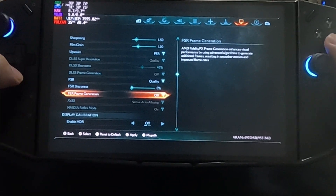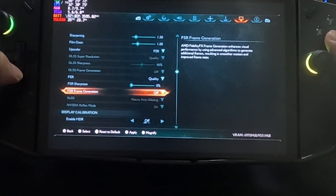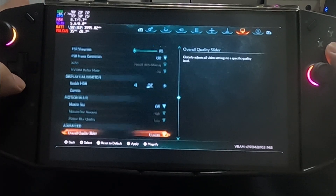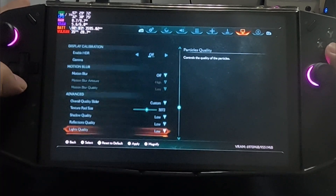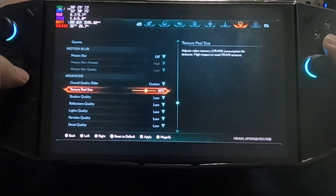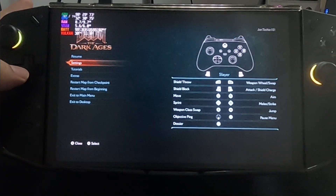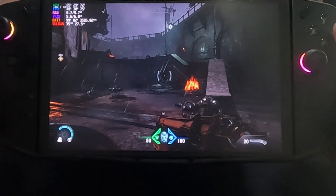Kailangan nyo rin i-install yung AMD 25.5.1 — tuturo ko sa inyo paano i-install yun. Nakalosset yung style lahat, pero yung texture pool size natin is 30.72, kaya maganda yung graphics natin. At ang ginagamit natin na pang frame gen dito is yung lossless scaling.